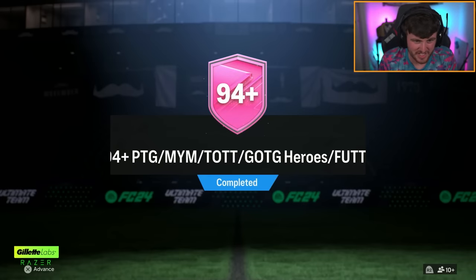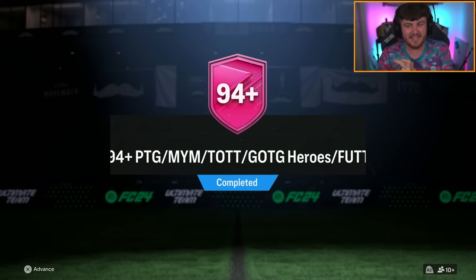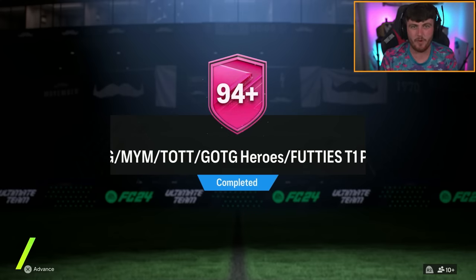EA dropped for 94 plus Path to Glory, Make Your Mark, Team of the Tournament, Grades of the Game Heroes, or Footies Team 1 Player Pick. Let's open these up and see what we get.